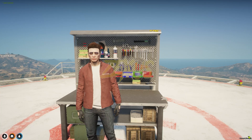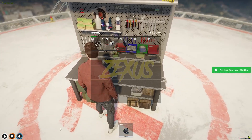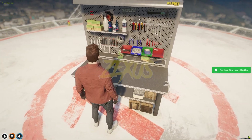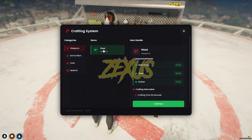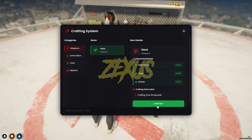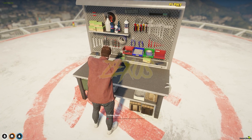I've spawned the required items. Now let's craft the pistol — as you can see, the item color turned green. Just click on it and then click Craft Item.